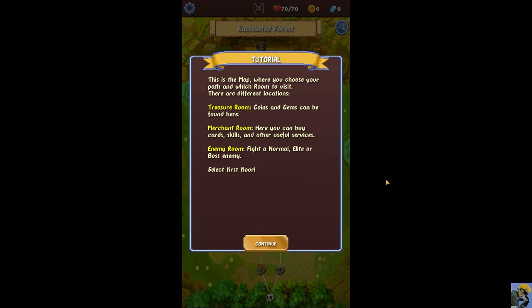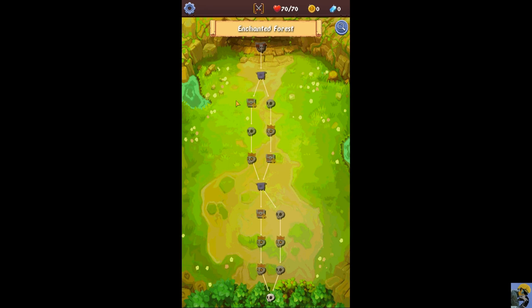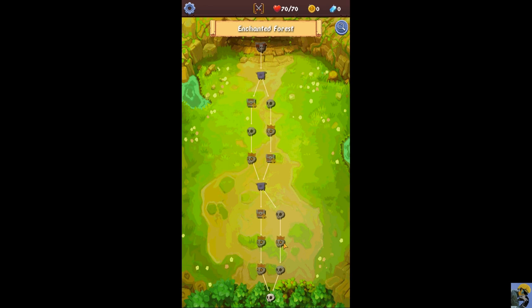We're going to start. This is the map where you choose your path and which room to visit. There are different locations: the treasure room, which gives you coins and gems; the merchant room, where you can buy stuff using the various currencies; and an enemy room where you fight either a normal, elite, or boss enemy. The pathing is extremely reminiscent of Slay the Spire, but it does not have any of the random encounters — you pretty much see what you're going to get right away.